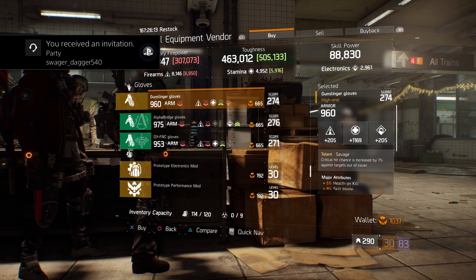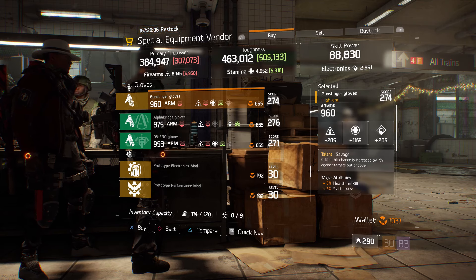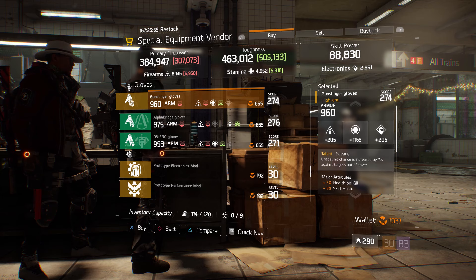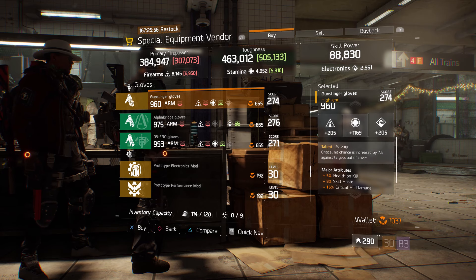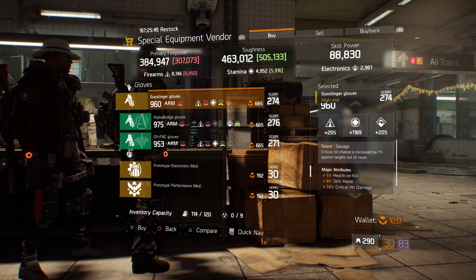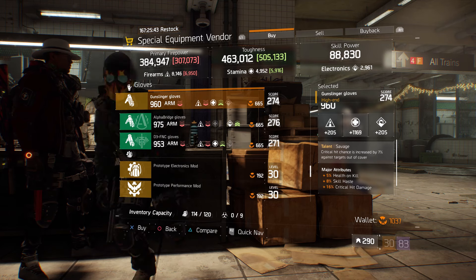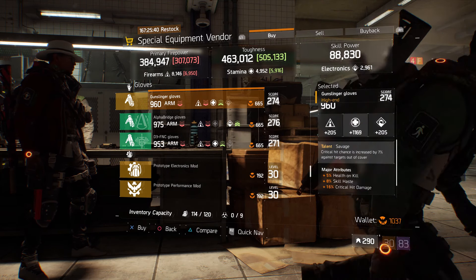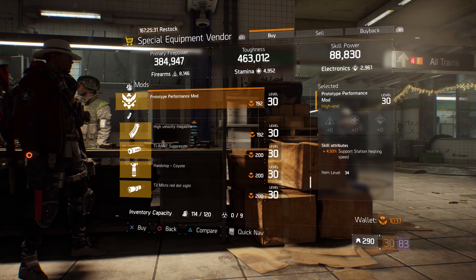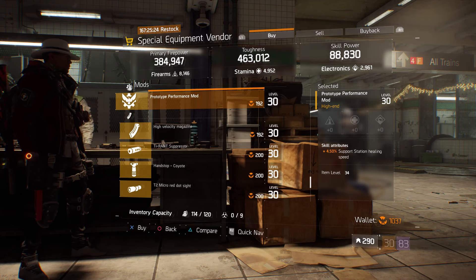Also here we have some gunslinger gloves with the talent Savage. Gear score is 274, armor is 960, rolled for stamina 1169. The attributes are health on kill, skill haste, and crit damage. I would probably roll off either the skill haste or health on kill depending on my build, and swap it for AR damage or crit chance. Also here we have a prototype performance mod with 4.50% support station healing speed for those reclaimer builds.